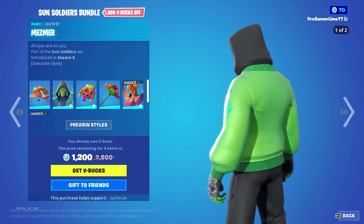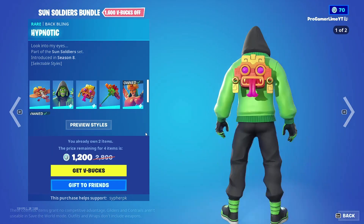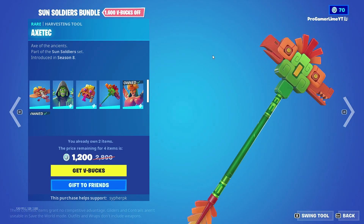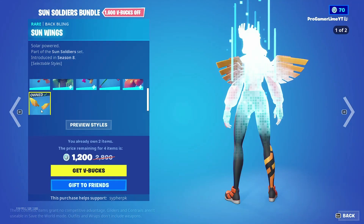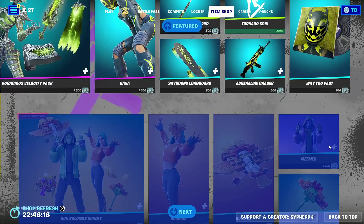We also have the Mesmer skin with 2 styles, with the Backling Hypnotic with 2 styles, along with the Axetech pickaxe. Along with the Sunbird skin with 4 styles, with the Backling Sunwings, also with 2 styles. And here are the prices of these items sold separately.